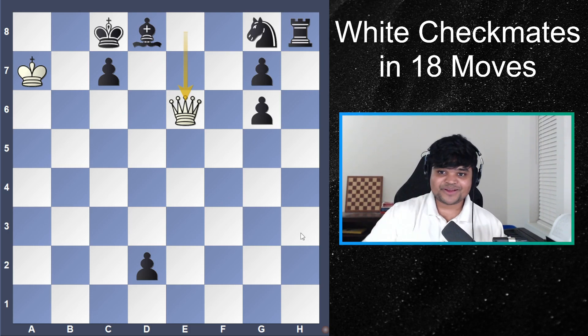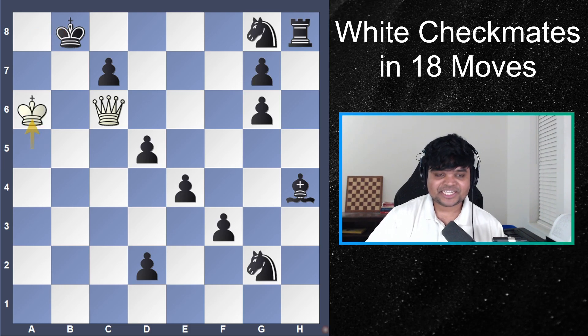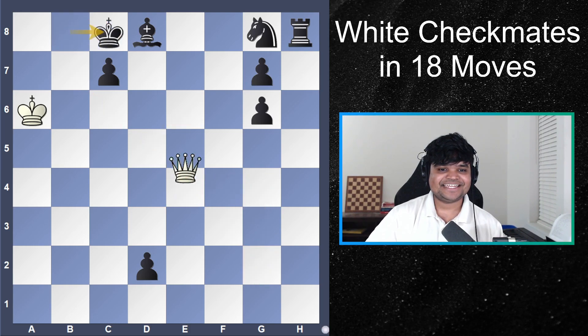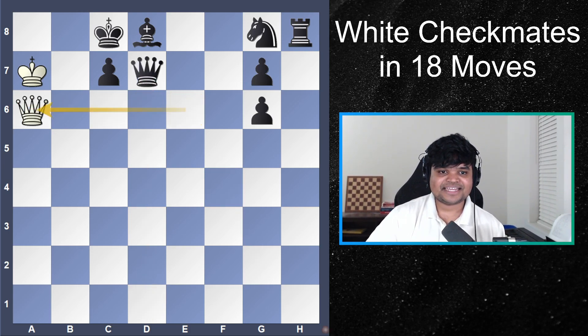Mind blown? Let's recap from the start: queen c6, king a6, check, and staircase down — check, threaten mate, check, threaten mate, check, threaten mate — and then come back upstairs, and finally threaten mate, like this, like this, like this.